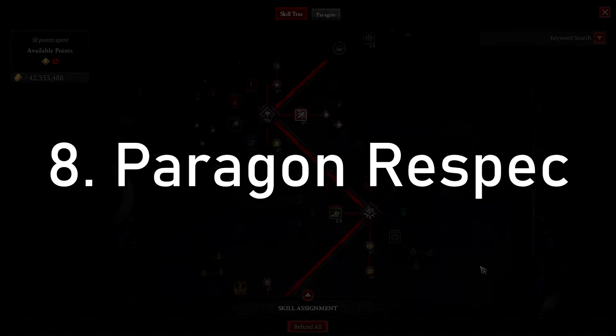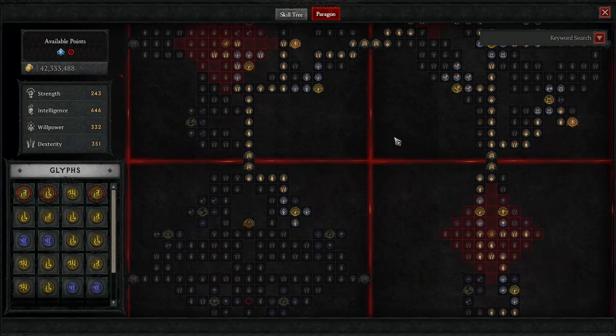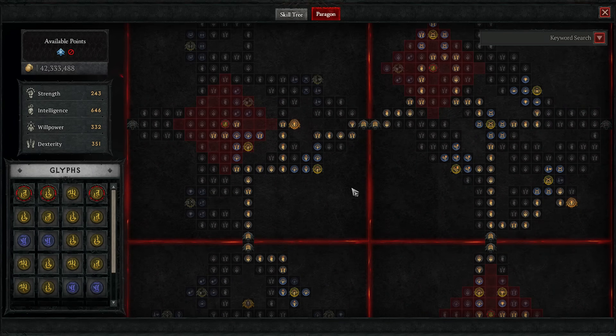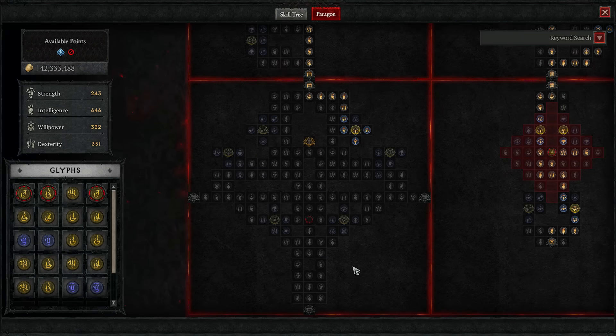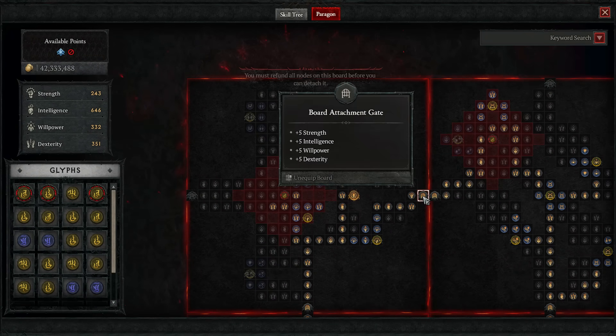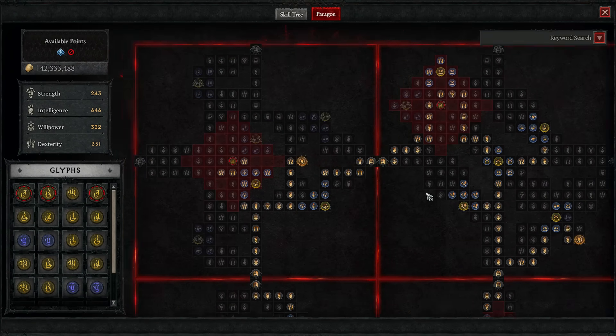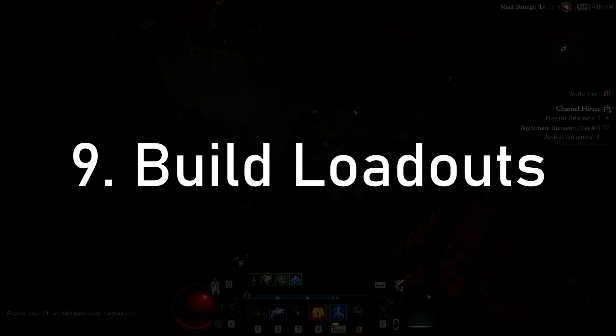Number eight: paragon respec. The skill tree has a refund-all button, so why doesn't the paragon board — a system that takes way longer to respec individually because there are far more points to spend? We should also be able to right-click a gate to refund only the points past that gate, rather than refunding everything. We're getting a roughly 40% gold reduction on respecs, but we need improved mechanics alongside cheaper costs.